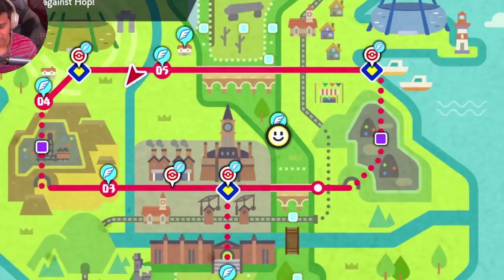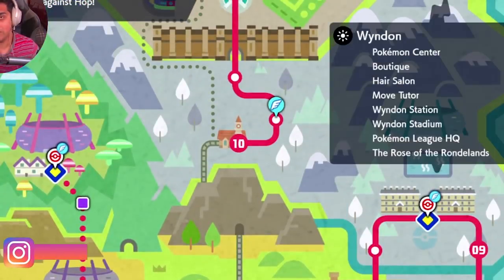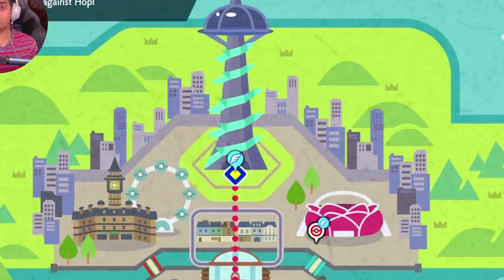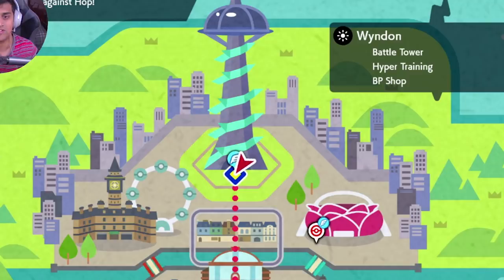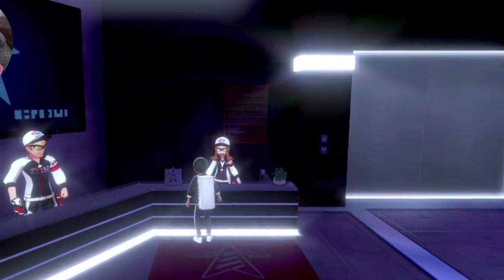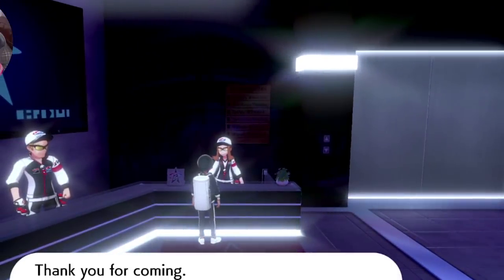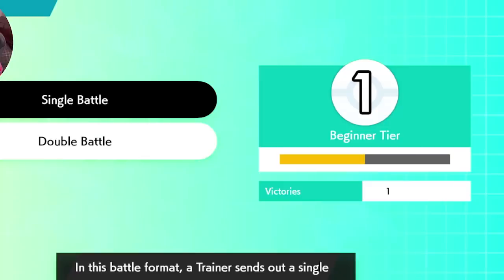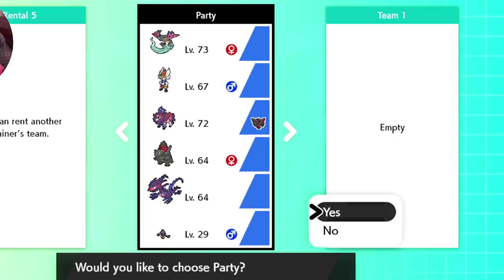So spoiler alert: to do this, you have to beat the actual game and unlock something known as the Battle Tower, which will be in Wyndon. So on your map — I'll open it up so you guys can see it — this is the location you want to go to, right over here. So fly over to Wyndon, take that flying taxi, and when you get there, you're going to enter into the building. When you go in the building, approach the lady at the desk and she's going to pull up a whole entire battle menu for you. You can do singles or you can do doubles. You have to do a few of those battles in order to fight a certain person, and once you reach him, you'll be able to unlock it.